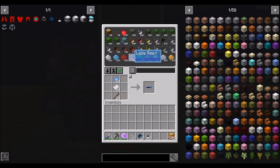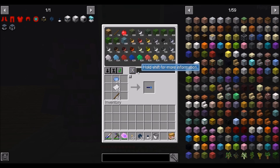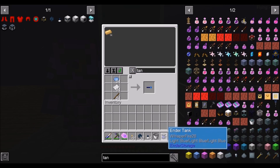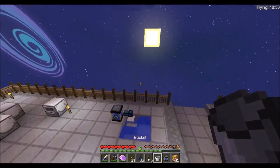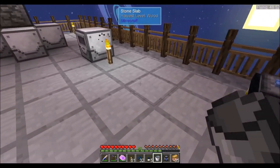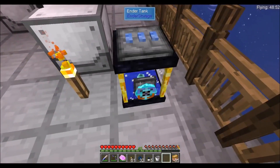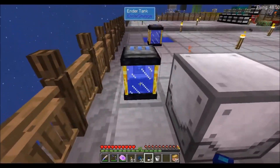We're going to need a bucket. Got ourselves a bucket, and we're going to need that tank because I don't want to do some of that wiring. Let's see if we can fix it. Okay, that's fixed. Let's put the tank here, and put that there.